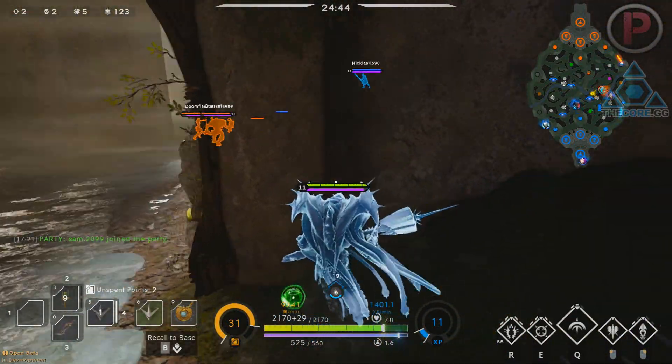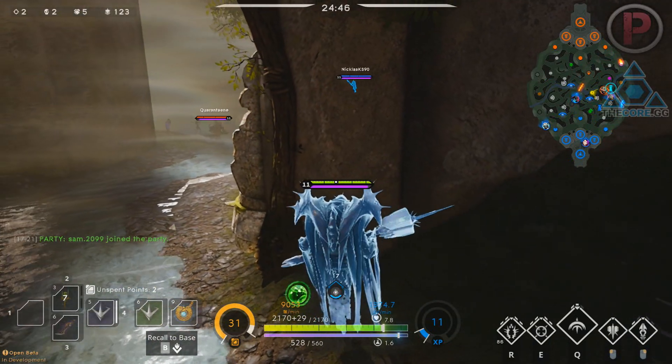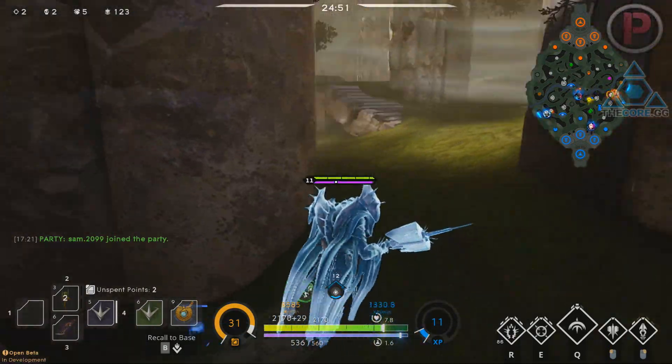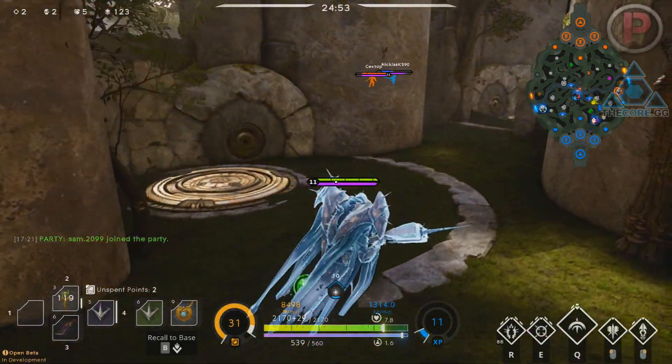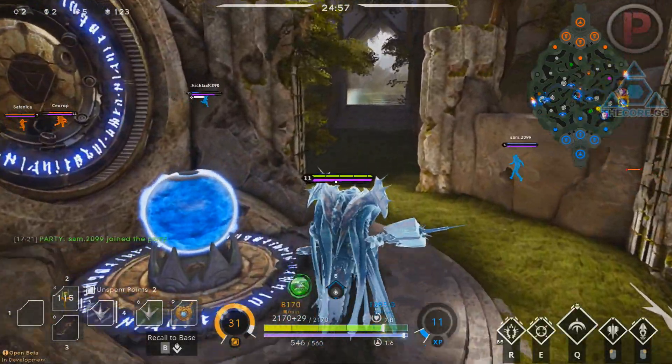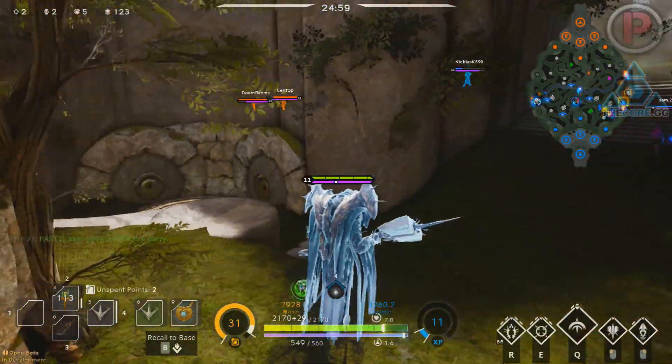It also stacks, so it doesn't matter if Thermo Bond is already triggered. If you get hit by Sevarog's root after the first stun, that's another 360 health back over 4 seconds, so it can get pretty crazy and make you very hard to kill while you roam to help your team win that team fight.